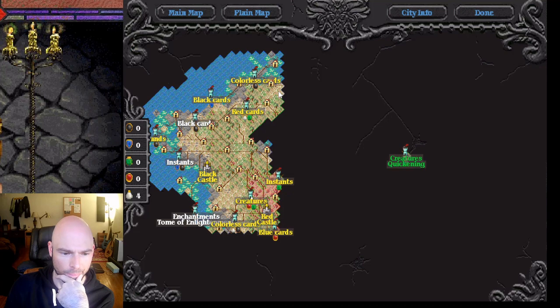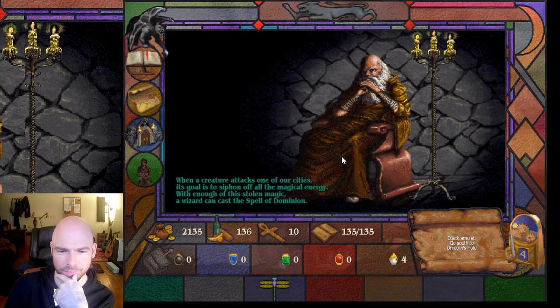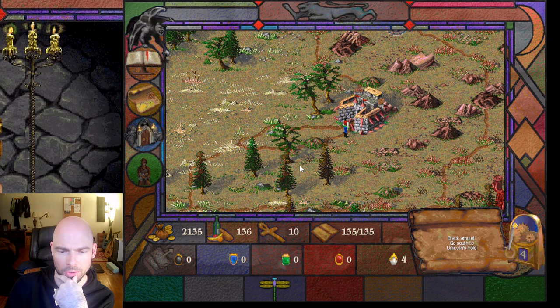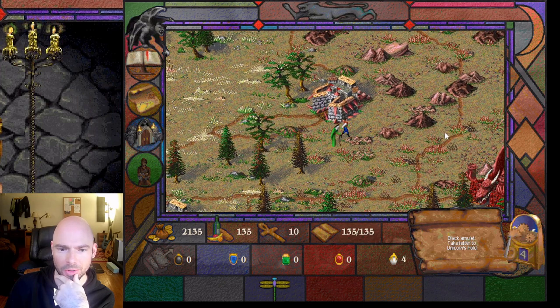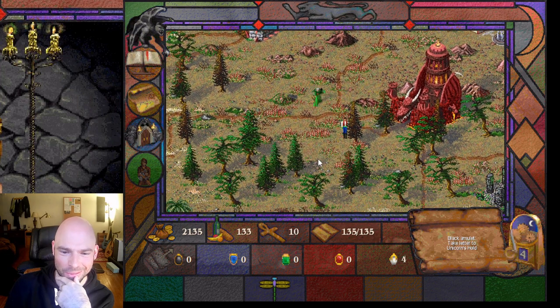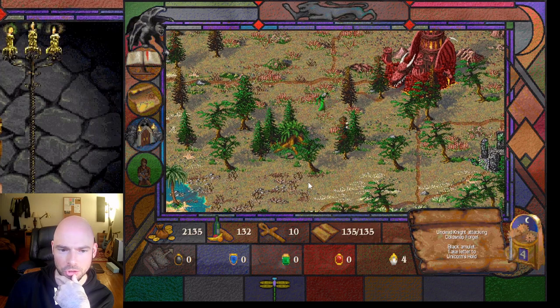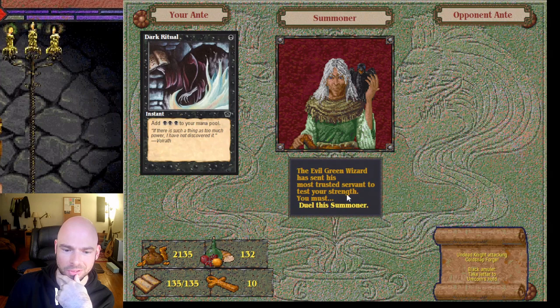All right, what's on our map? Tome of Enlightenment to the left. Let's see what the challenge is — they didn't give us one. There's a powerful summoner creature — like a black wizard — that I need to avoid. I need to go to Unicorn's Hold instead.